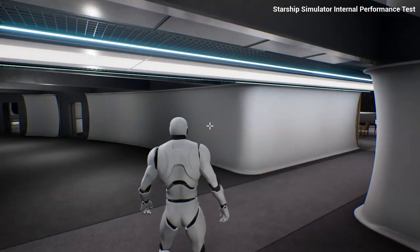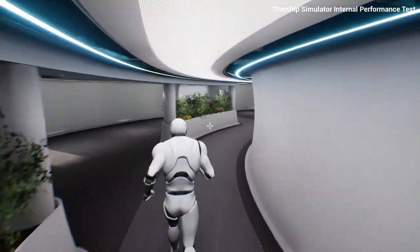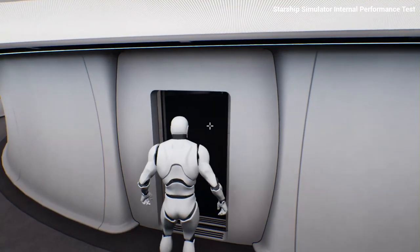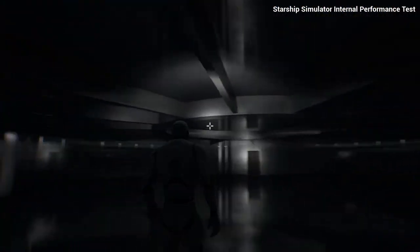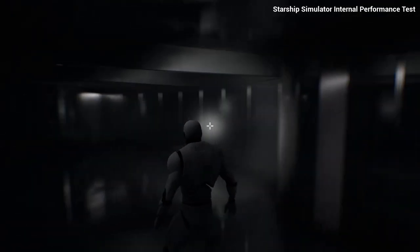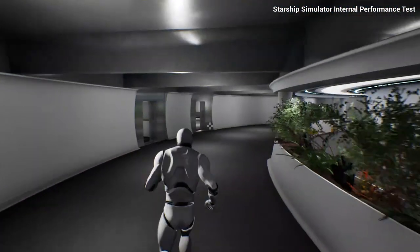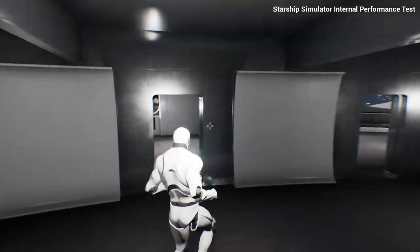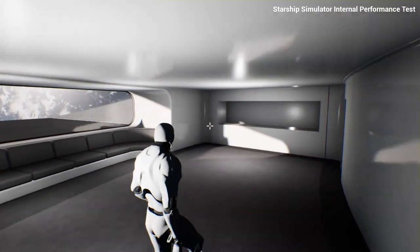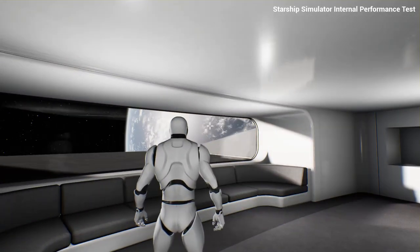Up here we have B-deck, which is the main administrative level. Here we have the administration office — it's very much a work in progress, but this will be where you have meeting rooms and HR and that kind of thing. Also up on B-deck, you have the VIP officers' quarters, the state rooms. These are a more luxurious form of crew quarters, and these are the only ones that have physical windows looking out into space.